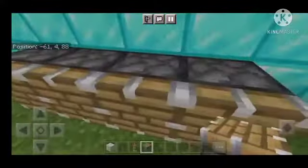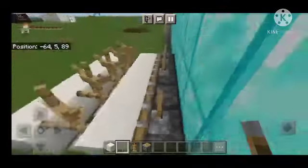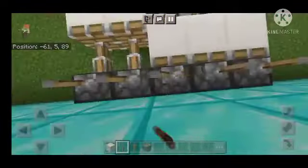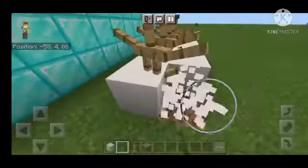Then you have to go back and put 5 distance from 1 block, then you have to make this stand from 2 blocks. Then keep it all from 2 blocks, then you have to activate the piston with the lever and the redstone. So you can see the structure, then you have to remove the piston and remove the block line.